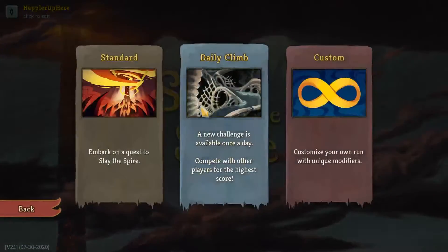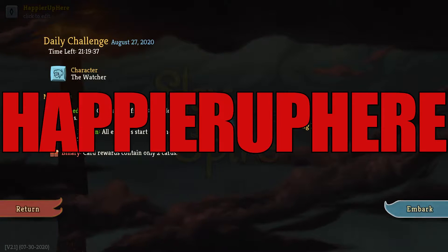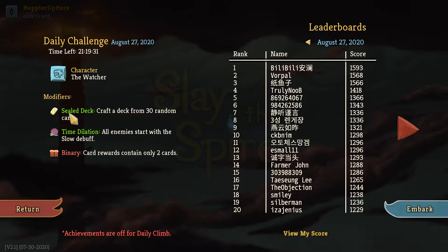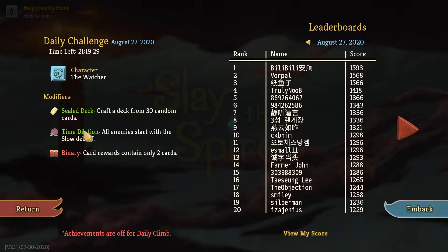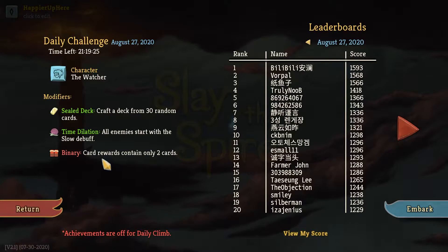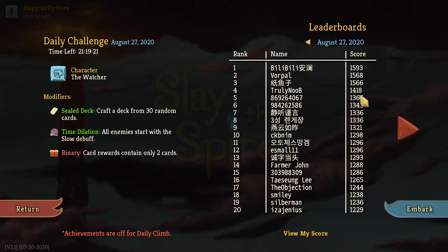Hey, welcome to Slay the Spire. Today playing the daily challenge for August 27th, 2020 - the character of the Watcher with the modifier Sealed Deck. Craft a deck from 30 random cards. Time Dilation: all enemies start with the Slow debuff. And Binary card rewards contain only two cards. I see Vorpal up here with 1568 - very good score, second place right now. Let's see how well we can do.